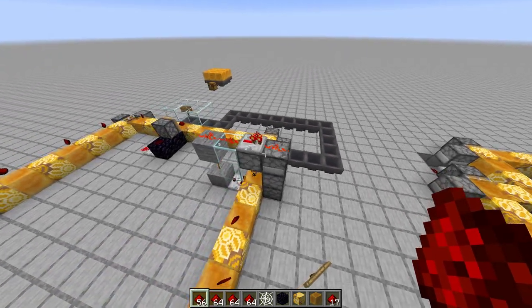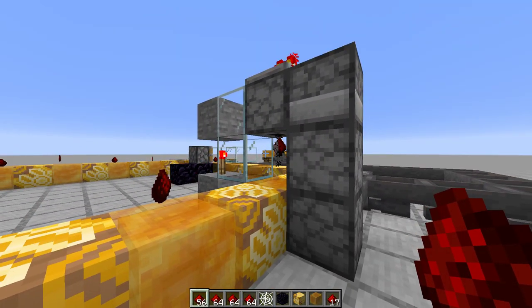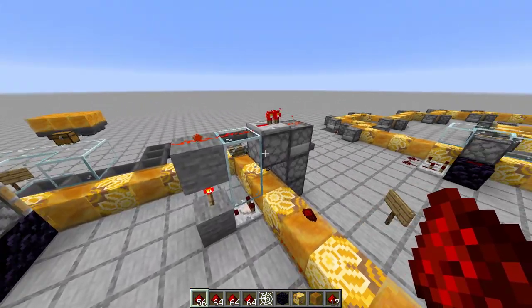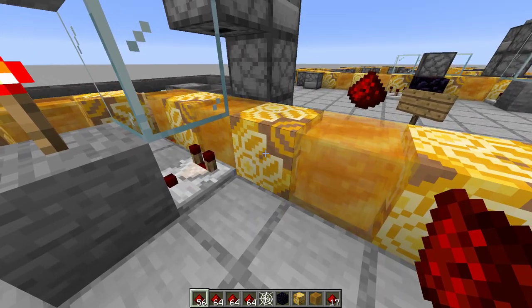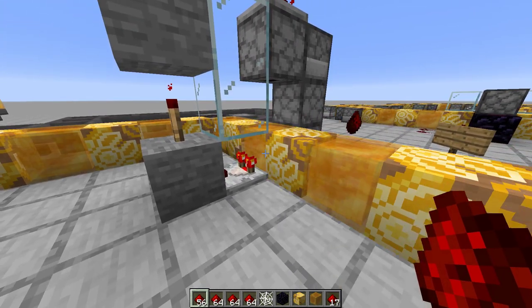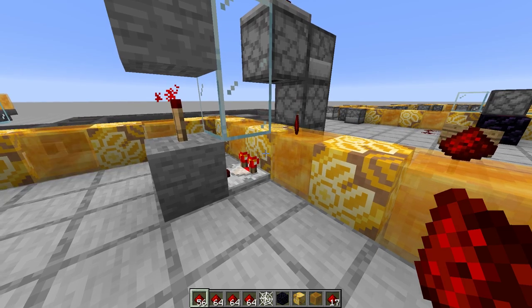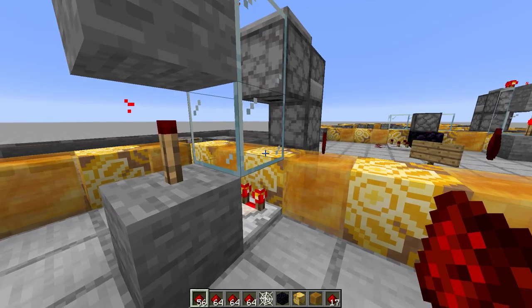I have a hopper line going into these droppers — this dropper goes up the side and down. This is all the redstone to keep these droppers going; it uses the same transparent and opaque trick to only drop onto honey. It's a really nice animation and a great centerpiece for your factory.